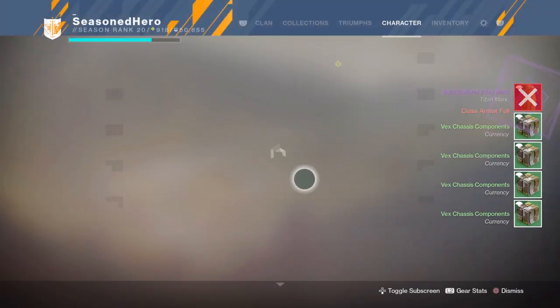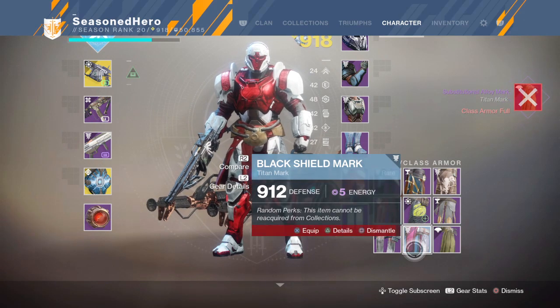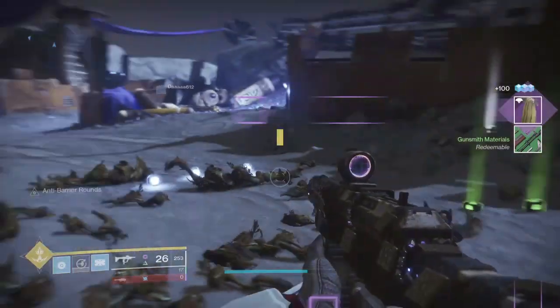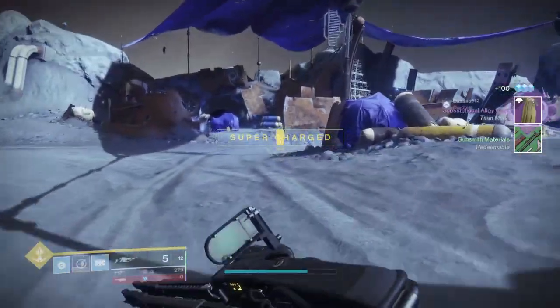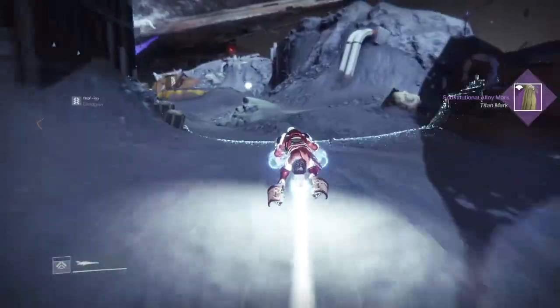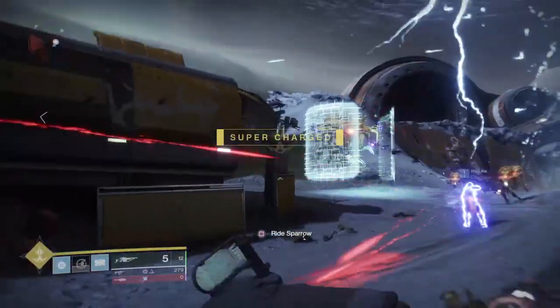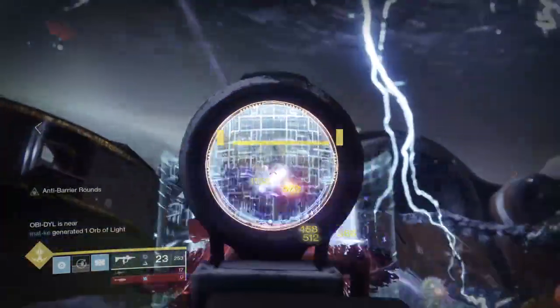Although these rounds are designed for their special enemy categories, they also have a secondary effect: allowing you to bypass Hobgoblins' immunity shields, night shields, and those very annoying Hydra barriers. This is a mod you should definitely seek out and use for higher tier PvE content such as Nightfalls, Gambit, Raids, Lost Sectors, and Heroic Story Missions.